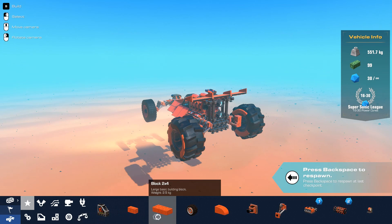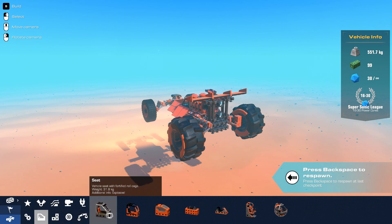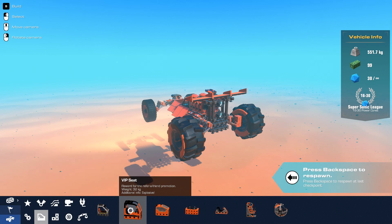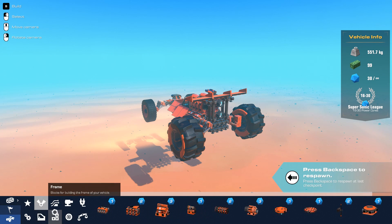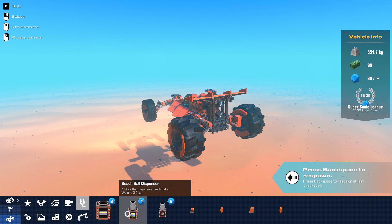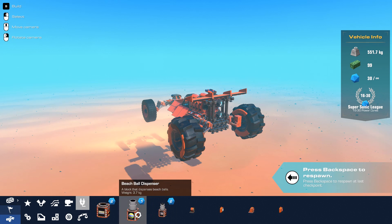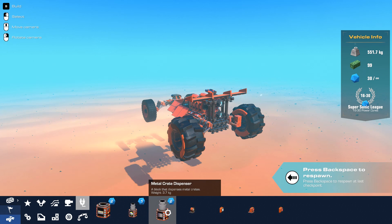They also reworked the system here. You can see already that the blocks look a lot different. Even the seat — the VIP seat — I don't know if it was always black. I can definitely see some subtle changes in a lot of these blocks here. But here we go, we got some new blocks. I guess technically there's more than two, but all these blocks do the same thing. We have dispenser blocks now that can do concrete walls, beach balls, and metal crates.